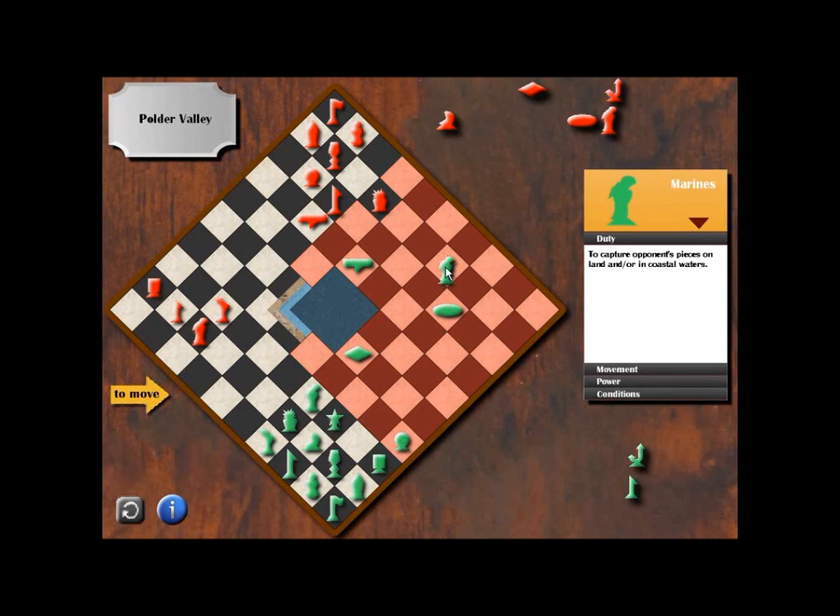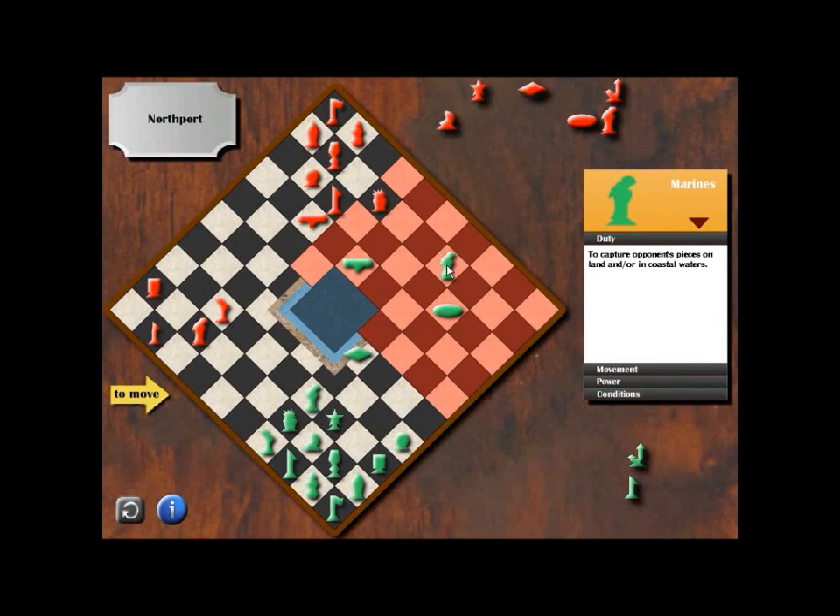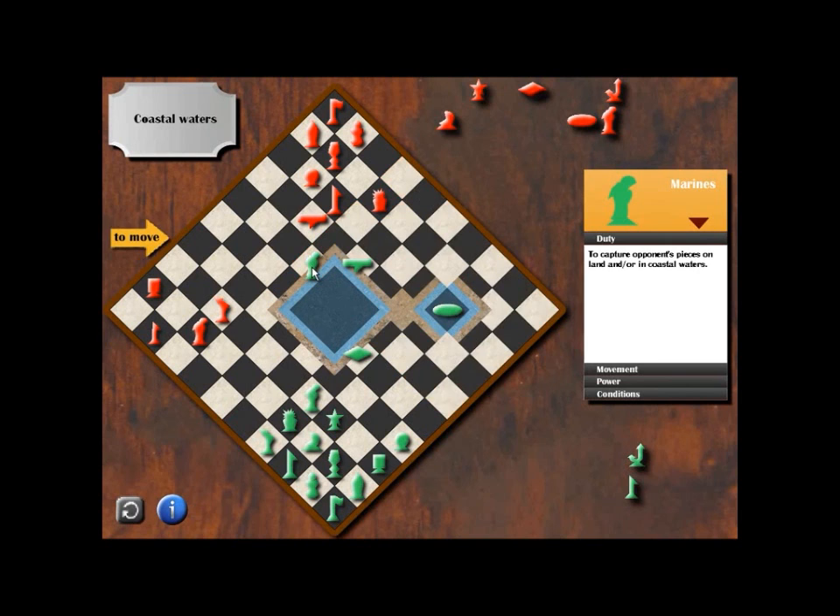Our best procedure — the army at the north port can be taken by our marines. Let's focus on how to get one more opponent. It's better we will put our marines to the coastal water beside our aircraft carrier to stand by, ready to take the opponent's president.